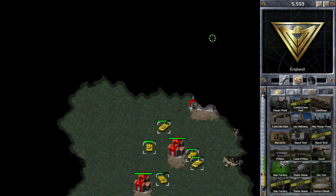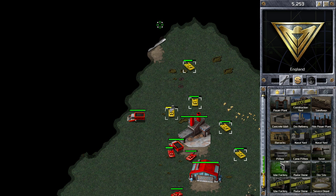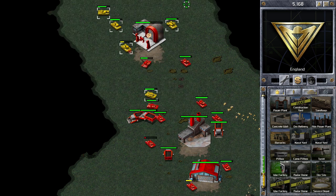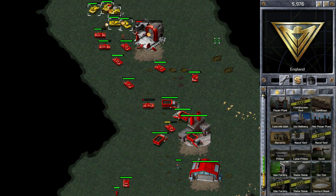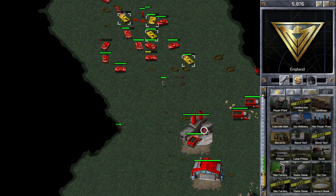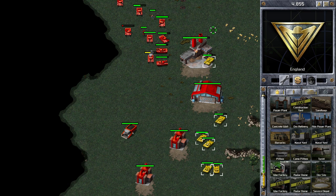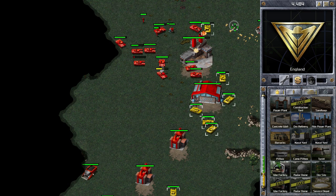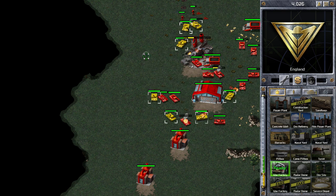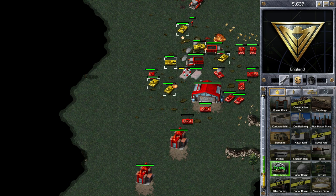The problem with attacking buildings is that sometimes you do lose tanks and can get outnumbered. I'm going up to the top of his base to target his construction yard. It looks like I'm getting some good shots in — and yes, he actually sold it before I was able to destroy it. That's what you should do if your building is going to get destroyed — try to sell it first, because at least you'll salvage some ore. If your enemy destroys it, you get nothing.